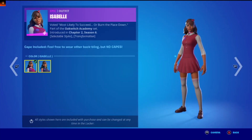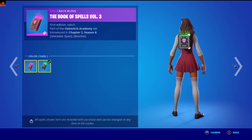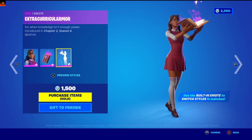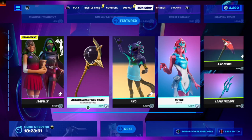Okay, Isabelle — got two styles: Potion Major and Normal. Book of Spells Volume 3, Dark and Default Style. It's a built-in emote to change styles.